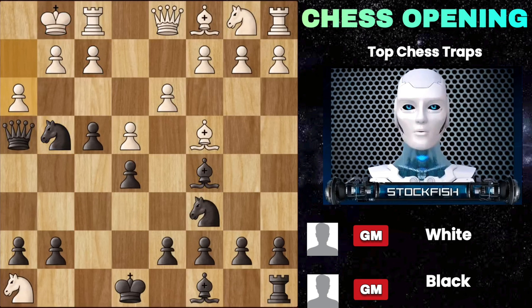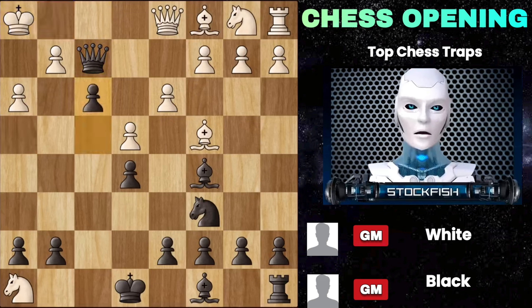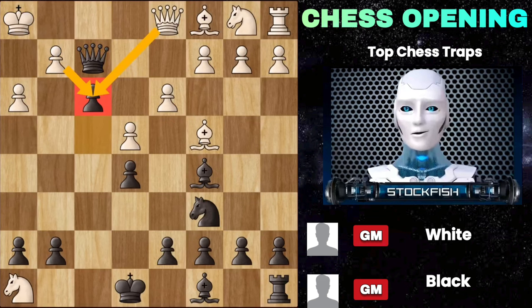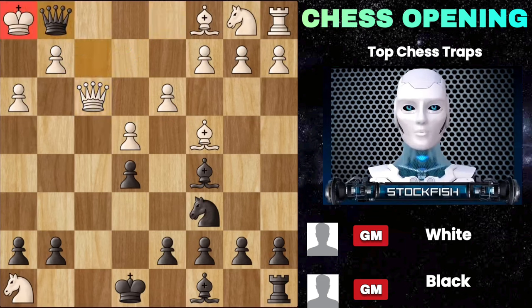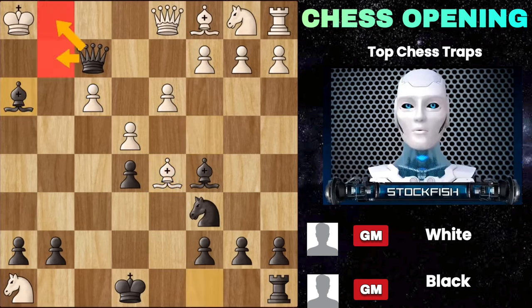Then we have this nasty knight taking on f2. The queen is under attack, so if he takes we take back with our queen. If he goes to the corner, we push this pawn to open up the king. He can capture in two ways but none of them work — his queen is helpless. It cannot take because we have queen g1 checkmate, and if he takes with the pawn, then we have d5, which not only attacks his bishop but also activates our bishop. We are just crushing it with all these mating tactics and there's no way he can save this game.